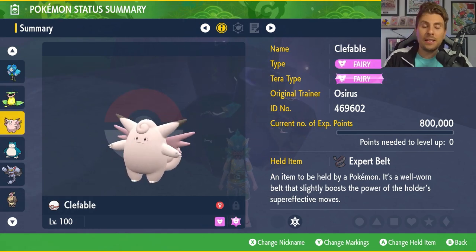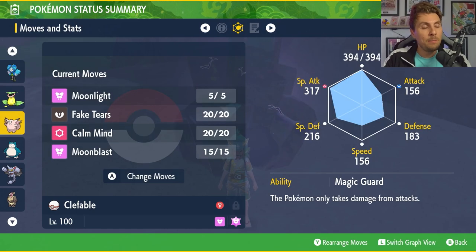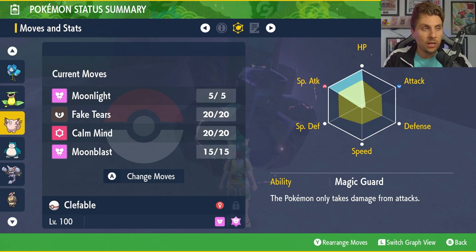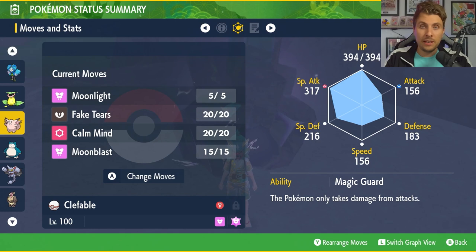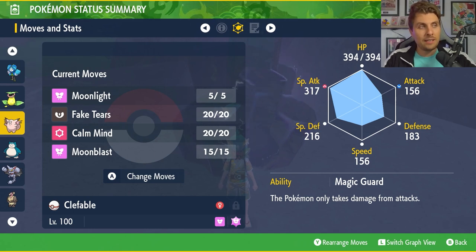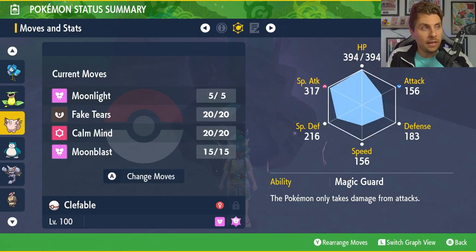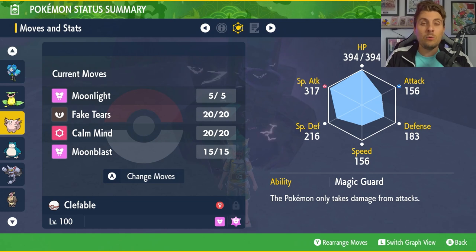The next Pokémon we're featuring is Clefable. It is a Fairy type Pokémon, and the Tera typing is Fairy as well. We're holding the Expert Belt at level 100, with a moveset of Moonlight, Fake Tears, Calm Mind, and Moonblast. The EV spread is 252 HP, 252 Special Attack with a Modest Nature. Magic Guard is the ability — Cute Charm is not really viable, and if you go Unaware, the hidden ability, you're conflicting against what we're trying to do with the moveset. Magic Guard gives you protection against chip damage like burn or poison; you're only taking damage from actual attacking moves.